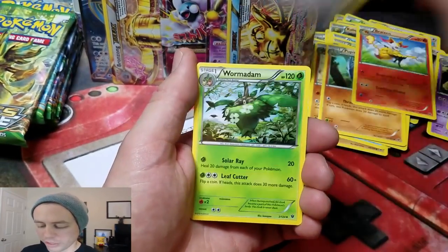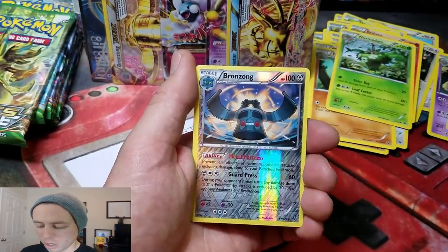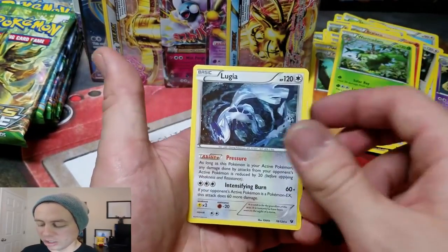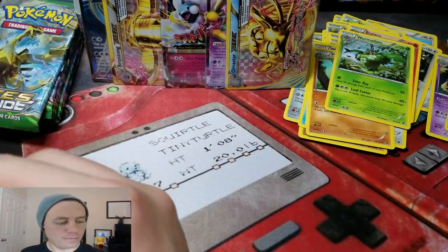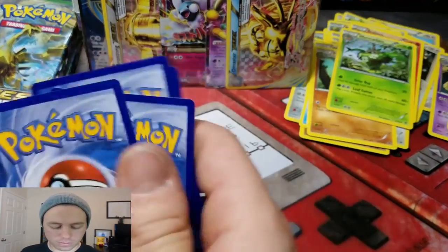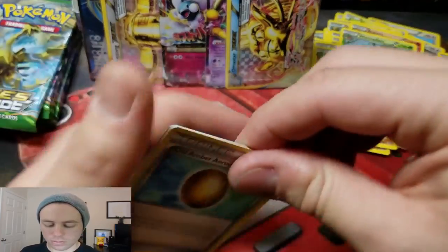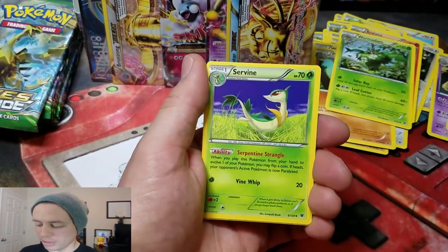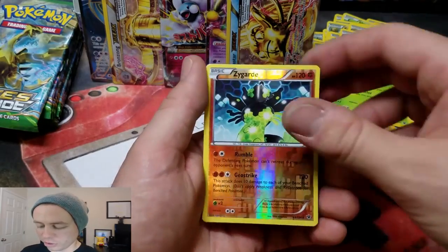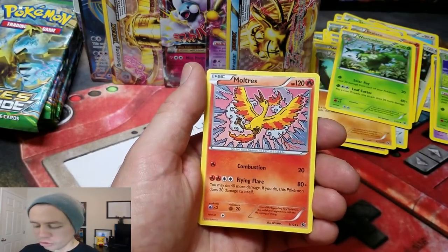Scorched Earth, Old Amber Aerodactyl, Wormatom, Bronzong Reverse Rare, and a Lugia Rare. Old Amber Aerodactyl again, Ultra Ball. Come on baby. Servine, Zygarde Reverse Holo Rare, and a Moltres Rare.